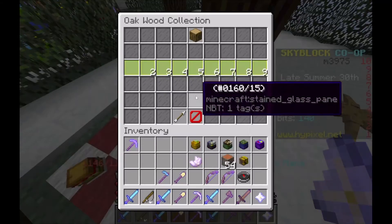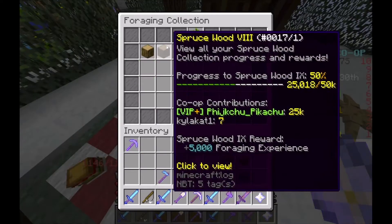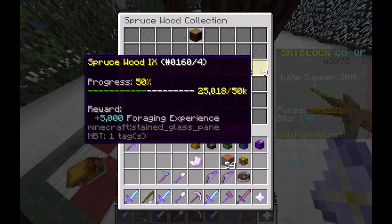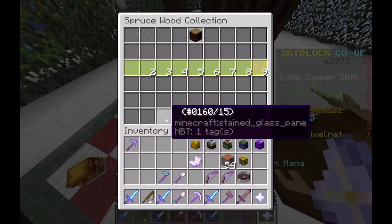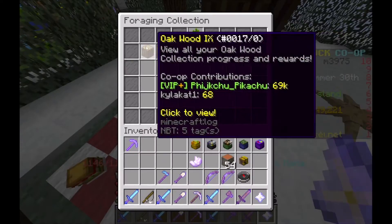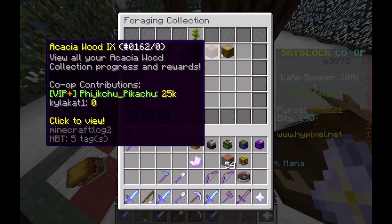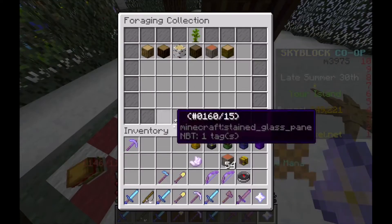This one we only needed 30k, and that one I completed a while ago. Now I still need to do the spruce, but I don't really need to complete it because all it gives is 5,000 foraging experience, which isn't really worth it. The first one I completed besides this one was birch, then dark oak, then jungle, then acacia, and then spruce.